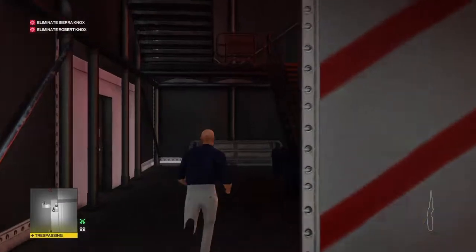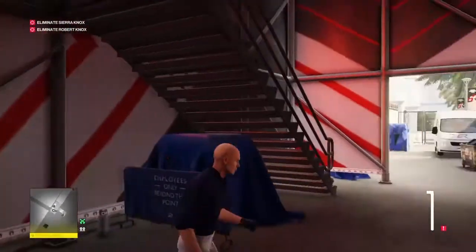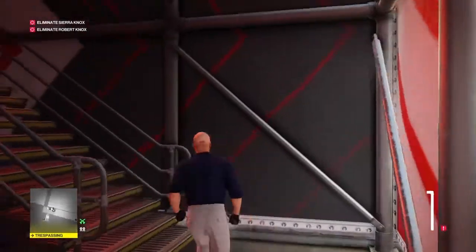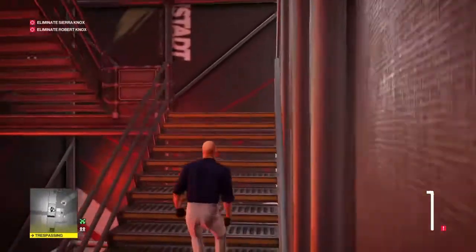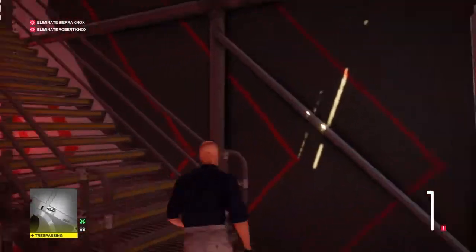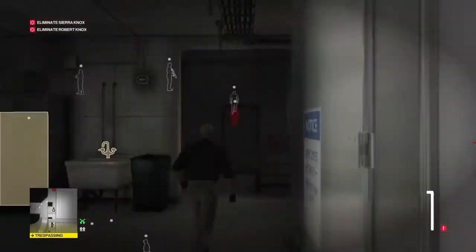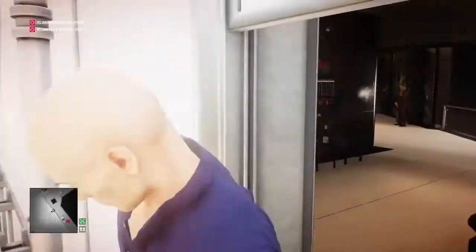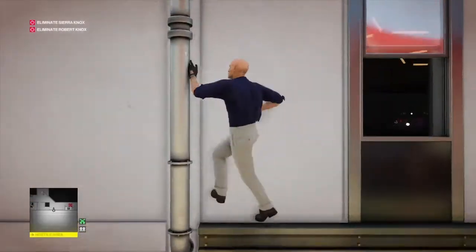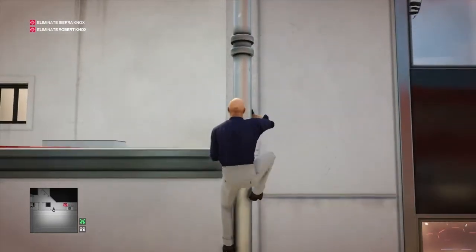Once through the gate we make our way up to the top of the overpass via the stairway. On the way we'll grab the lead pipe from the bottom of the stairs to use as a melee weapon. At the top of the stairs we enter the Kronstadt building, and if no one is looking we run straight through, out the window on our right, and up the drainpipe to the roof area.